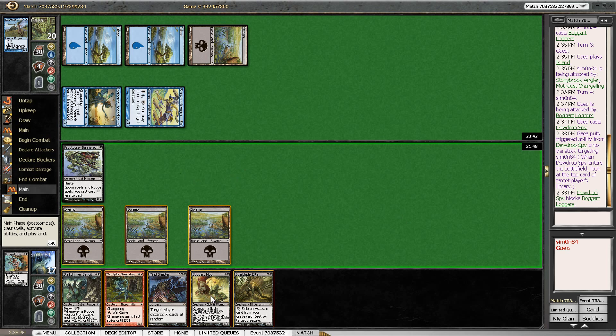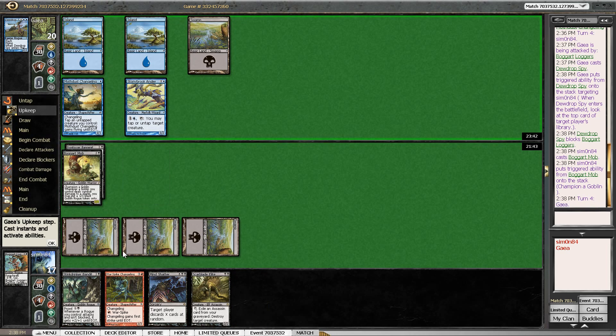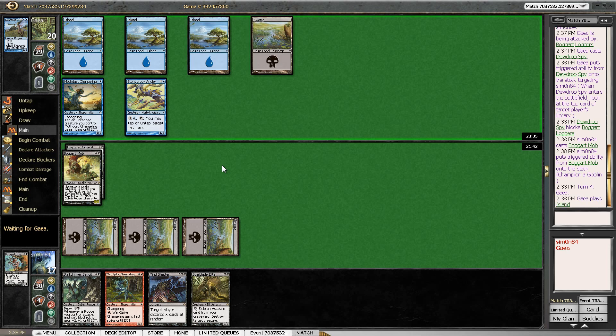I think this is the time where I just run out the Boggart Mob. It only costs me 3 and even though my opponent can lock it down for 2 mana, 2 mana is actually quite a lot and if I draw a mountain I can cast Warspike Changeling without problems. It's unlikely that I will be stuck not casting spells in the next couple of turns. It's quite threatening — the Boggart Mob. If my opponent doesn't tap it down for a single turn then I already get some value by generating the Goblin Tokens.